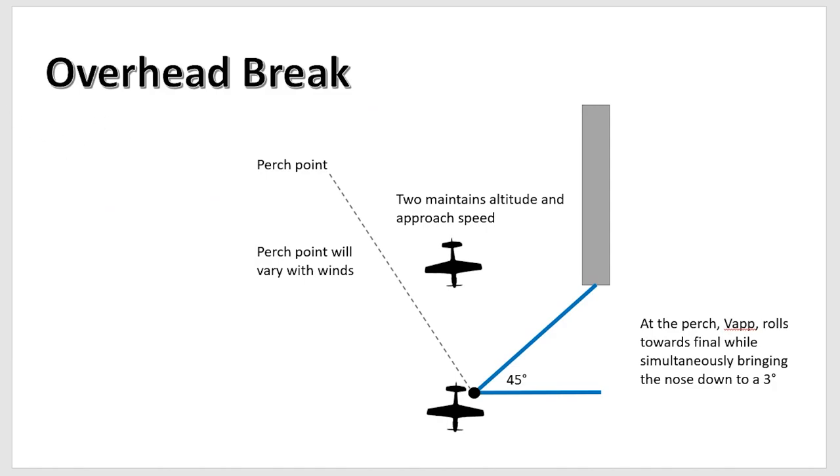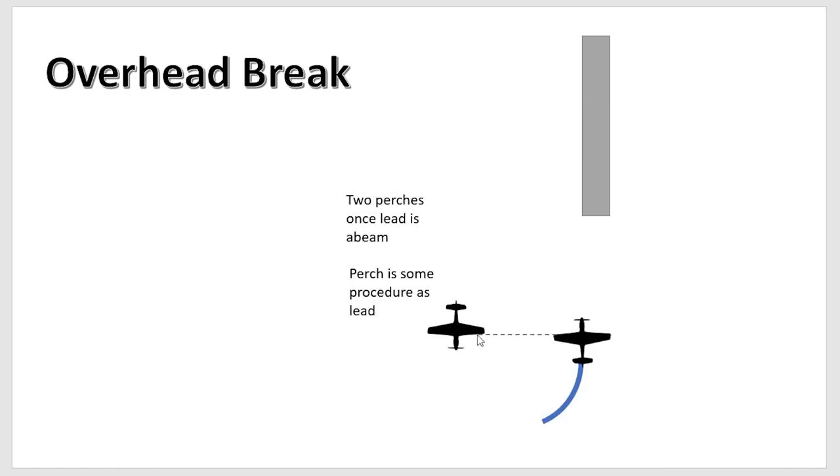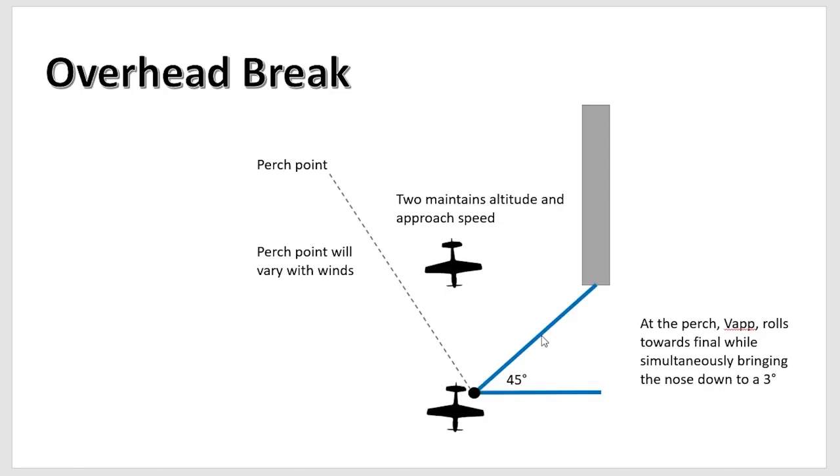Lead rolls out on downwind, configuring flaps at flap approach speed, gear when ready — you might need to add a bit of power if you get slow. Wing then rolls out on downwind and also configures at the same time, which ensures you don't compress on lead. It's important to configure at your approach speed — if you're not on the same speed, the wingman is going to compress right in. When 45 degrees from where you want your wheels to touch, start bringing the power back, adding a bit of bank, getting the nose down, and intercepting a 3-degree glide path to final. As wingman, wait until lead is at least abeam you before perching in — don't drop in front of him.